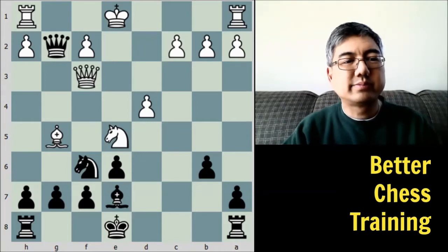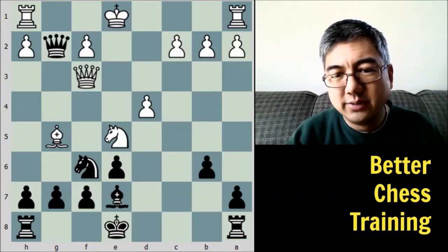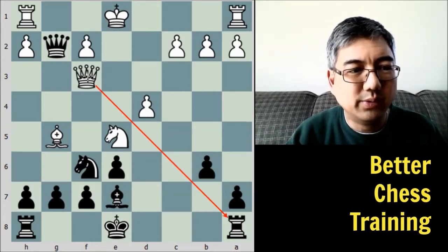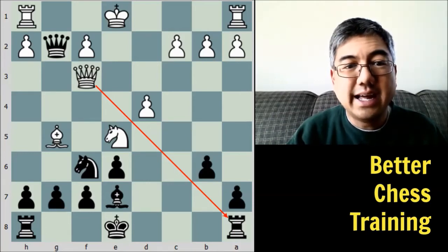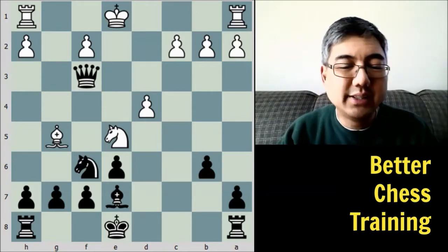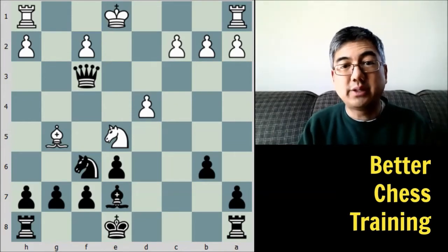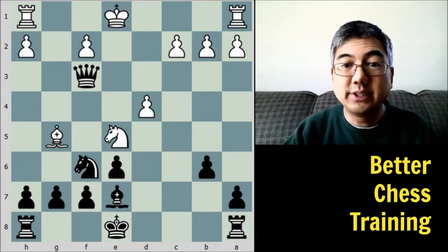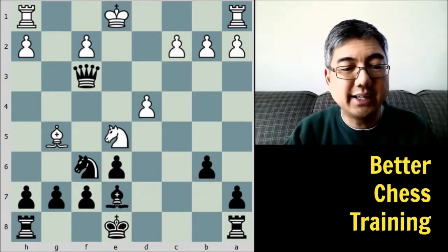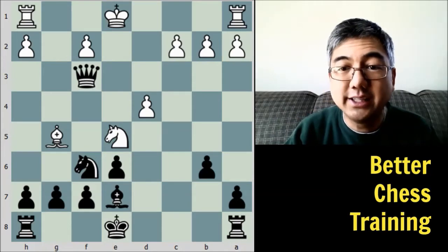Queen to F3. The idea here is that the queen is hitting this rook, so even though black can grab this bishop, he has to do something about this rook first. So black just takes it. Because black has somewhat of a positional advantage due to his pawn structure, trading pieces helps simplify the position and accentuates the advantage he has. At this point we can't say black is totally winning, but he definitely has an edge.